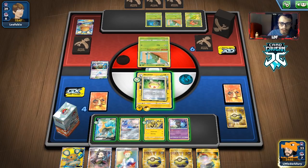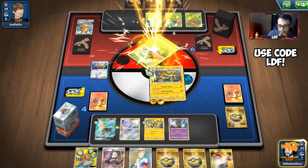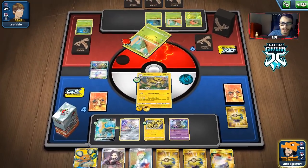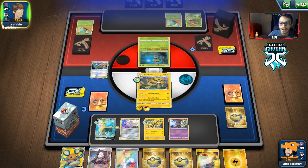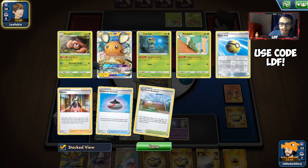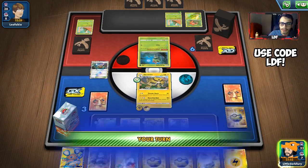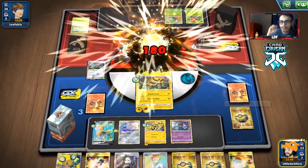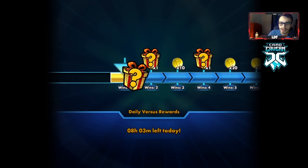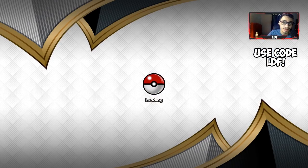We keep applying pressure, just doing Electrified Bolt. We Quick Ball for Crobat V in case of a Marnie, but honestly it's not looking good for our opponent. We keep knocking things out with Electrified Bolt and our opponent concedes. Not bad — a solid warm-up win. Let's get into another match.